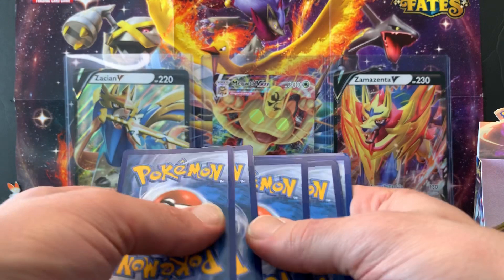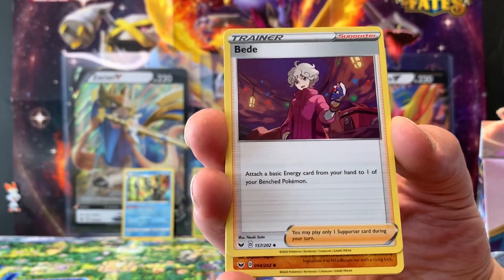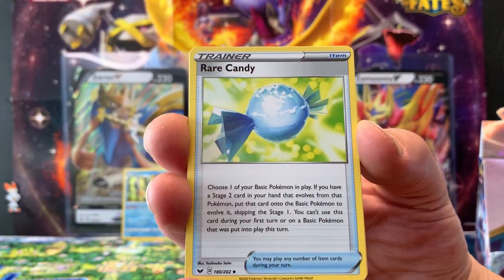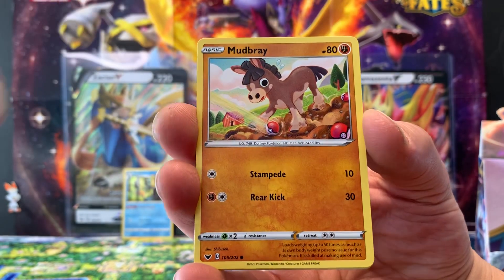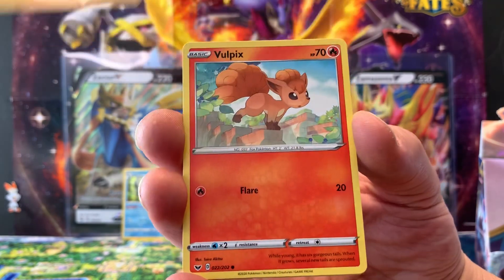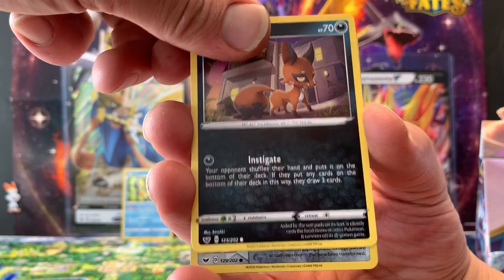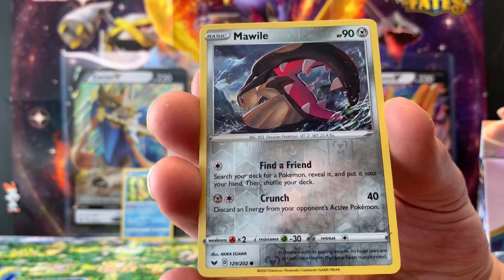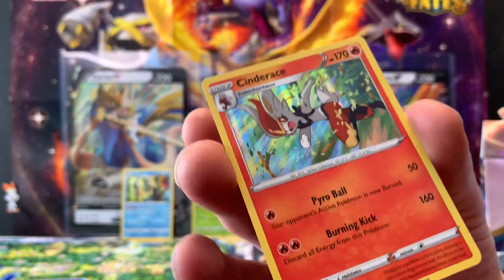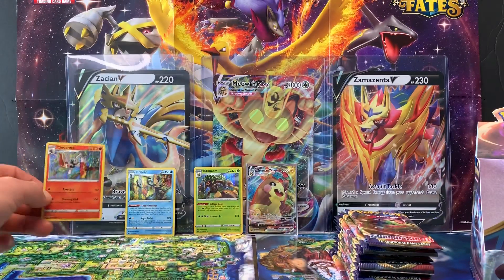Fifth pack — Mudbray, that's a new one. Fighting Energy, Bede, Hippopotas, Lee, Rare Candy, Mudbray, Hoothoot, Pinurchin, Boltund, Noctowl, a reverse hollow Mawile, and a rare Cinderace. Now we have all three starter hollows.